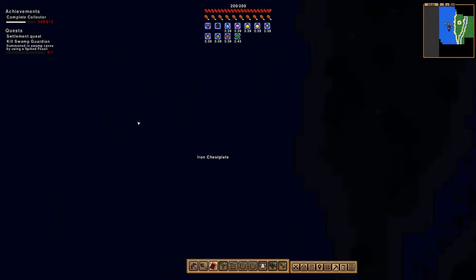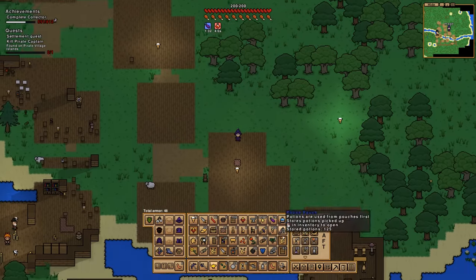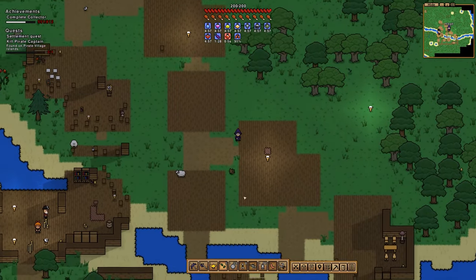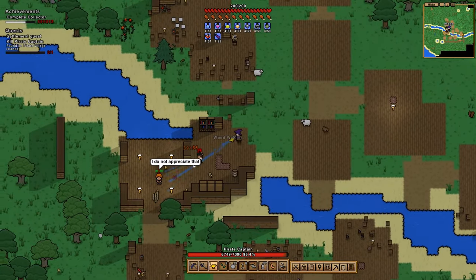The swamp boss — I still used the same setup and everything. It was just miserably slow, so miserably slow. Then the next boss was the vulture — that boss is just free.